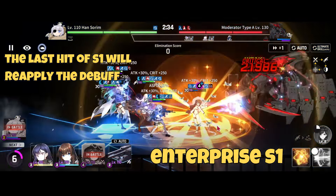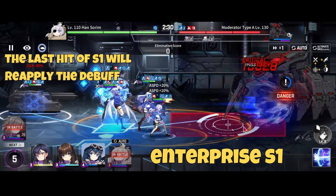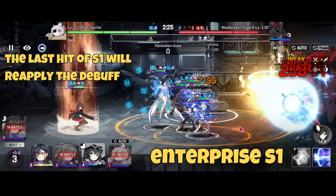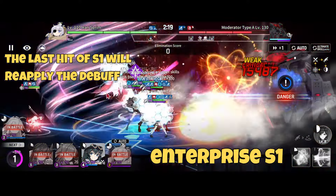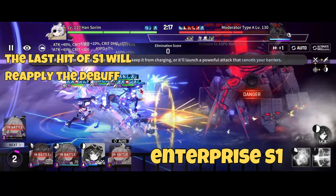A cool thing about Enterprise's S1 is that it applies the evasion shred at the start of the skill and then on the last hit. So if you use this much earlier than the burst phase, you can actually get a larger window of surefire during the entire fight, as the last hit will land during the burst phase.